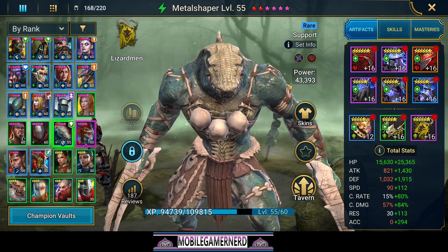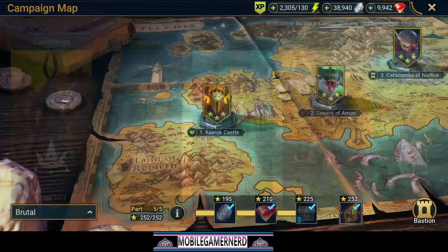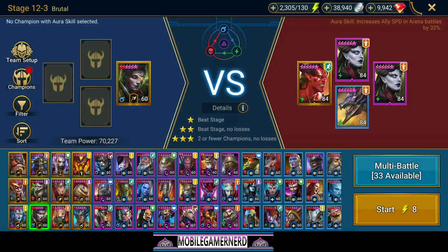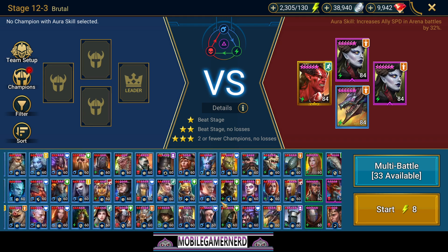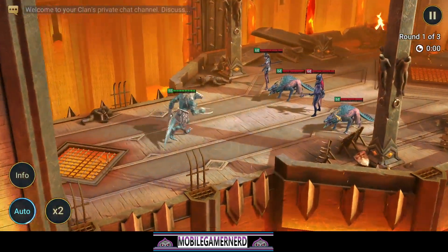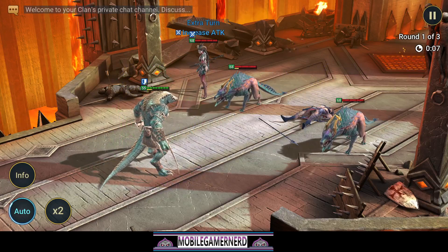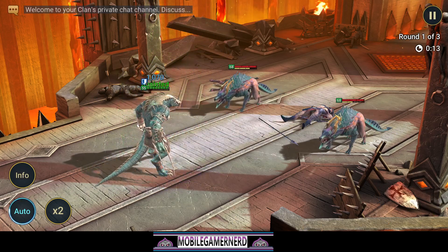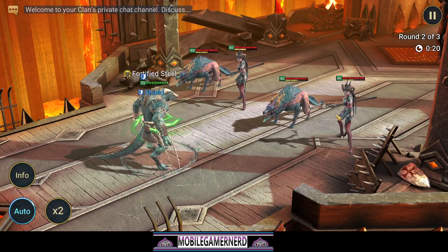After upgrading all his gear to rank 16, we get to 43,000 power - though upgrading cost 2.2 million silver. We still have a few levels to go. Let's go into the campaign Stage 3 to see how he handles himself. I'm going to leave him on auto. He actually has a defense bonus in Faction Crypts. He's fortified, not super fast but fast enough - and look, he can just take damage, they're barely touching him with that shield up.